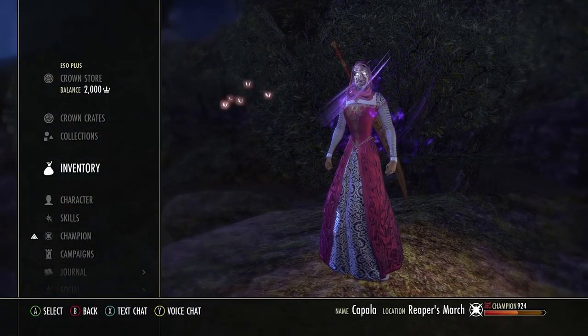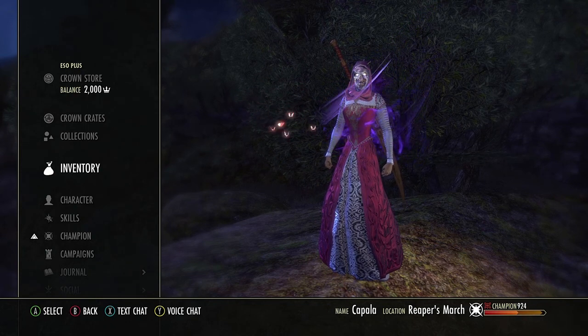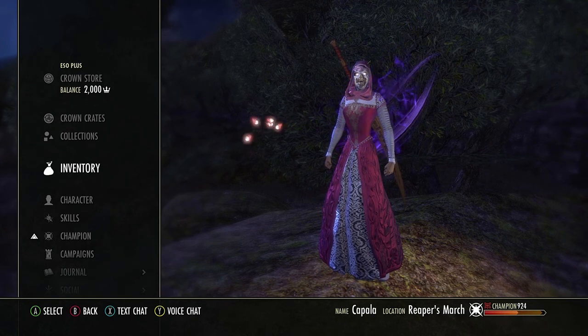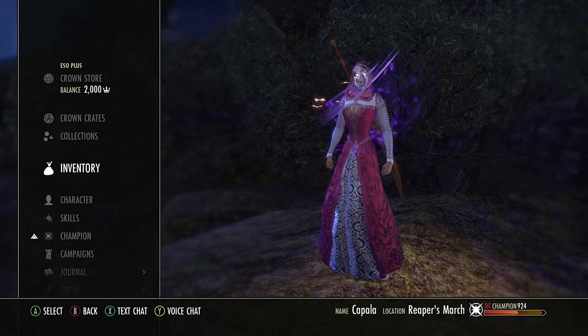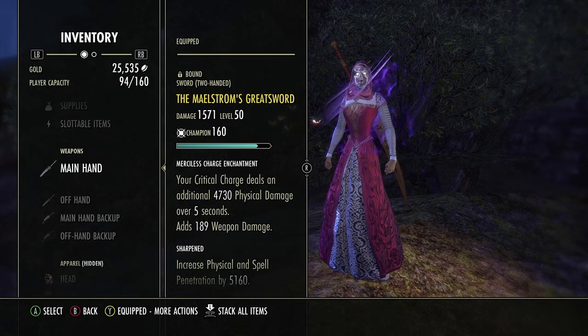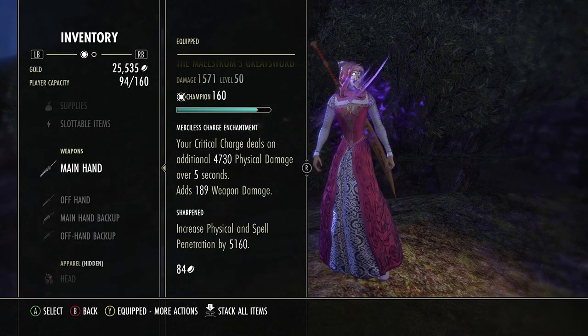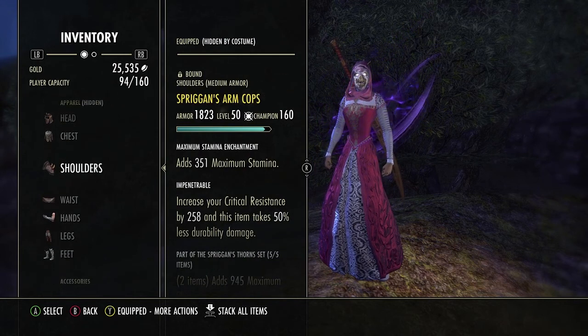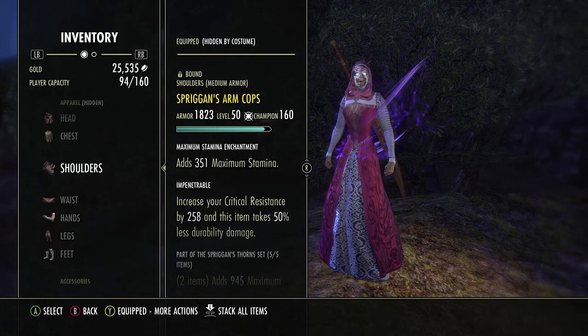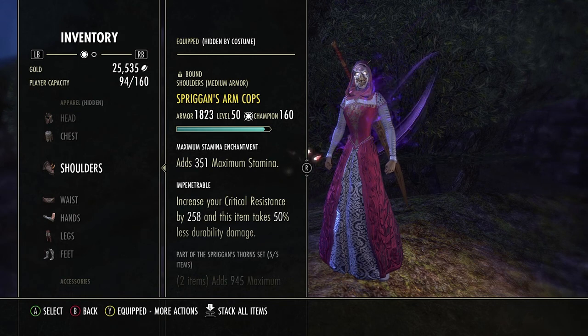We'll hop into the sets really quick. This is a variation of my werewolf build — one of the sets we run is the same set we run in the werewolf build. If you'd like to check that video out, it is in my playlists. We're running maelstrom weapons — greatsword. If you don't have maelstrom weapons available, you can simply replace your helmet or shoulder with a Kena or Blood Spawn, something to give stam recovery or weapon damage, max stam, whatever — you get the drift.